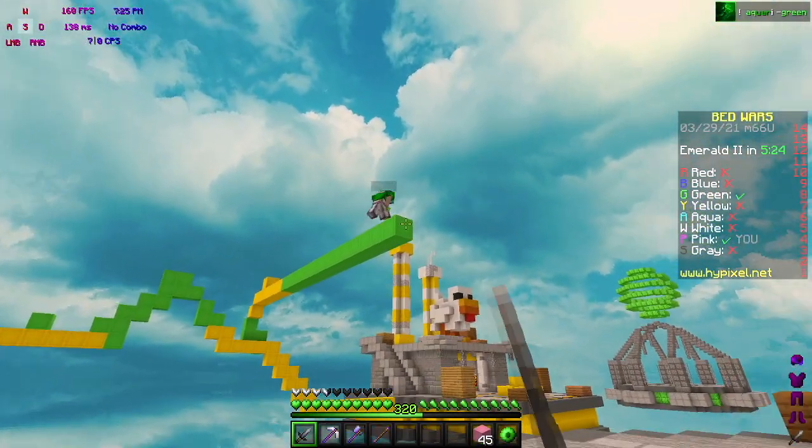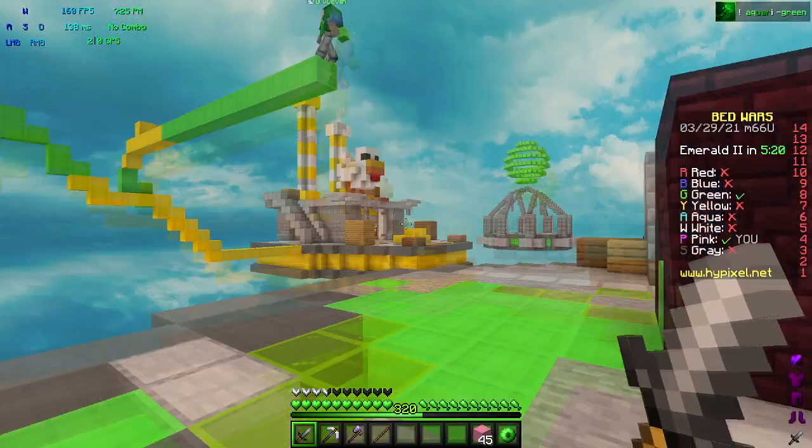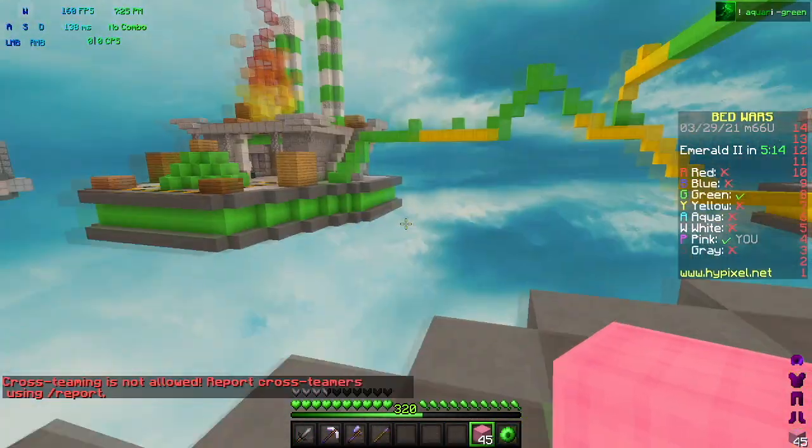This Green guy's here. I'm going to see if I can do the thing. I have four more emeralds in my ender chest, so I'll wait until he drops down — and he did kill Yellow. Let me see if I can do it here — drop down. Thank you, bye!